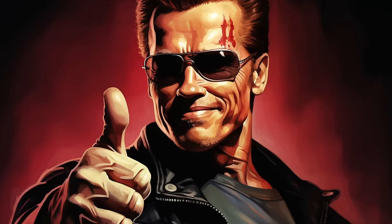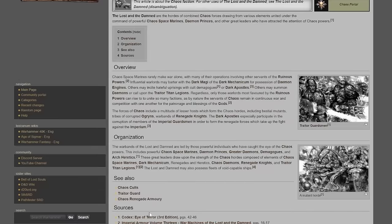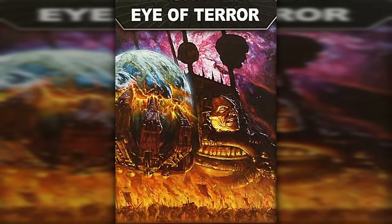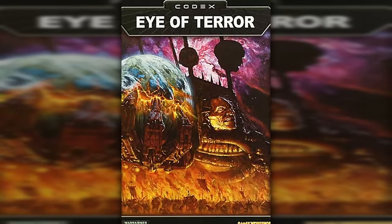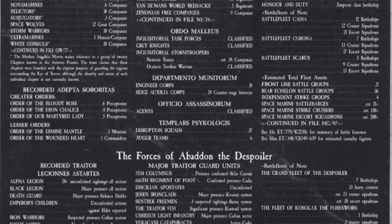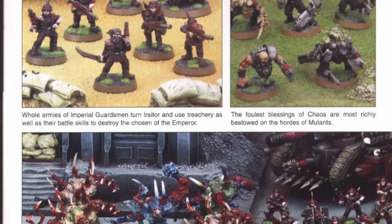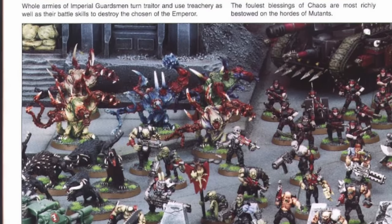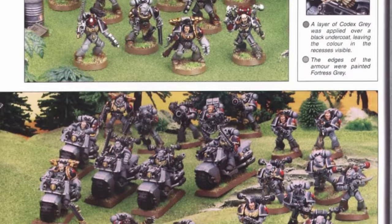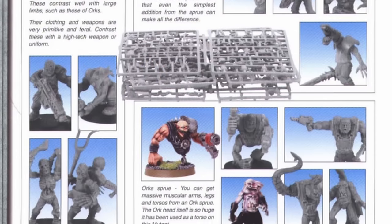Official army lists for mere mortal evil chaos worshippers didn't come out until 2003 in Codex Eye of Terror, expanding on some chapter-approved cultists from 1999. Eye of Terror offered a full list for traitors, beastmen, mutants, and misfits — all desperately fighting for the attention of the dark gods. These cults and cultists had always been floating around in the background of the lore, but now we could play them properly. This era was right around the time I was into Warhammer heavily as a kid.